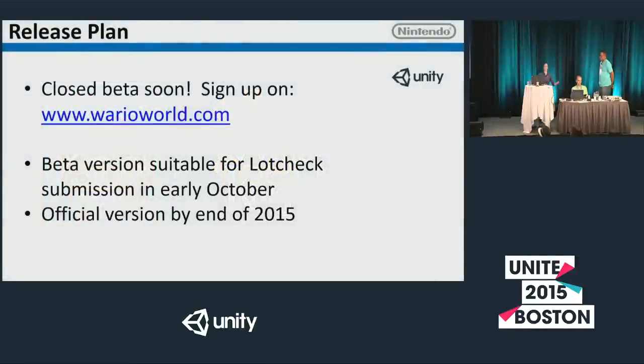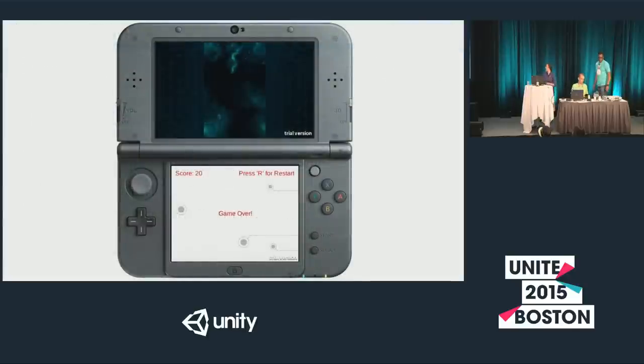A lot of people are probably wondering how they can get their hands on this and when it's coming out. We're going to have a closed beta soon. To find out more, you'll have to become a Nintendo developer — sign up on Wario World. We hope to have a beta version suitable for submission to certification by early October, and a full-featured final release version by the end of 2015. Our demo is done building, and as you can see, we have our UI showing up on the bottom screen.